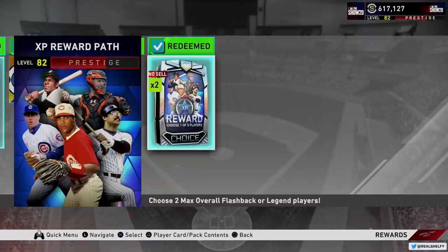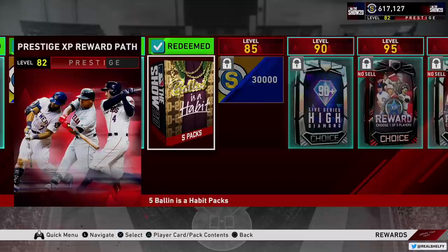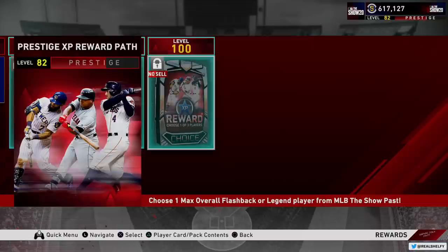Once you get all the way to the end and you've completed it, you will unlock what's called the Prestige XP reward path, which is where I am right now at level 82. I've been playing this game for 11 months and I still have not finished the Prestige XP reward path, even as a content creator. They give you some incredible stuff and they keep you occupied.